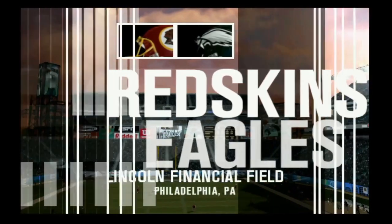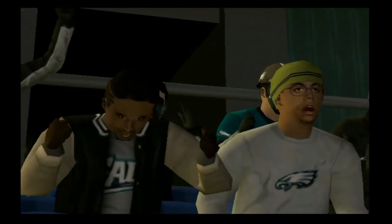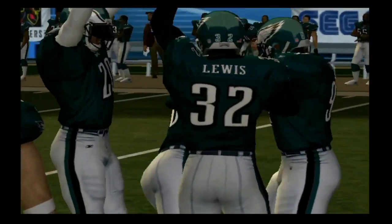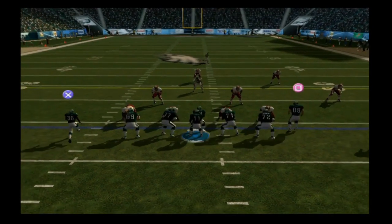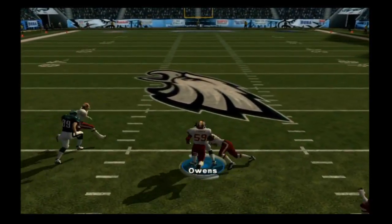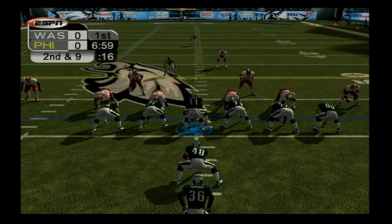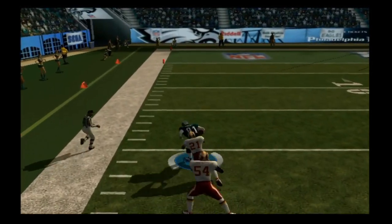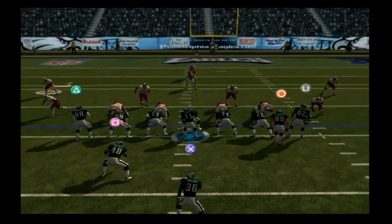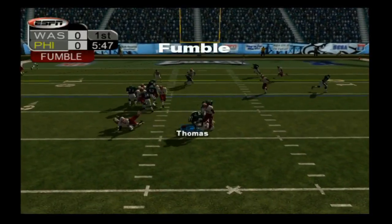Eagles versus the Washington football team, round two here at The Link — back in Philadelphia, Pennsylvania at Lincoln Financial Field. This is our only home game throughout this three-game NFC East stand. The home crowd is ready, the defense is pumped up, but it's the offense that takes over first. Blake completes one over the middle to T.O. for a big gain of 22 yards, Sean Taylor in there on the tackle. But Blake then gets sacked by Noble and fumbles the ball — a big turnover for Washington right at the start.